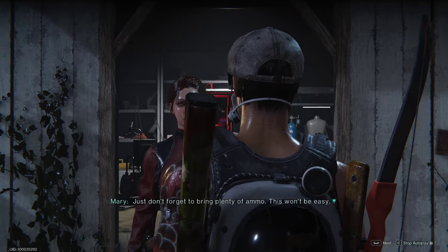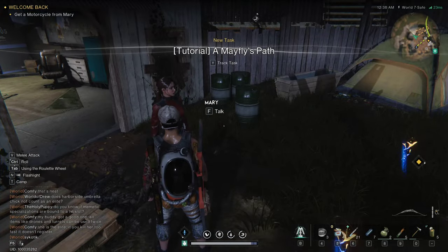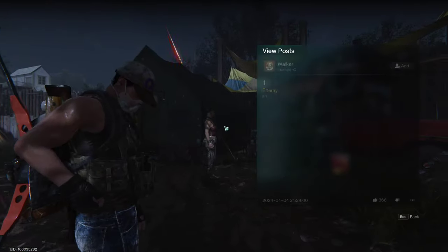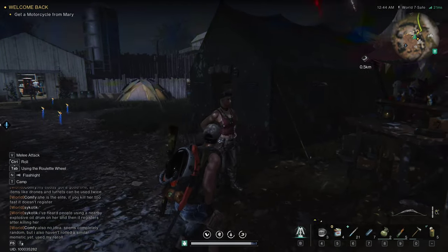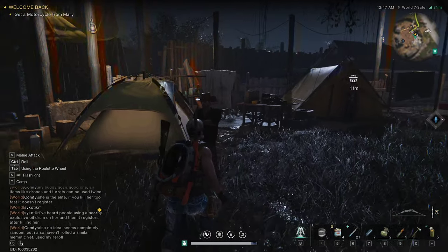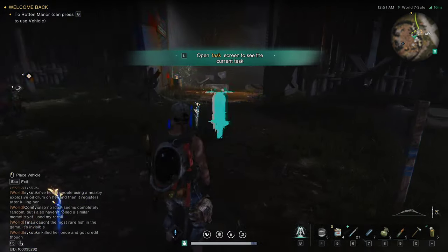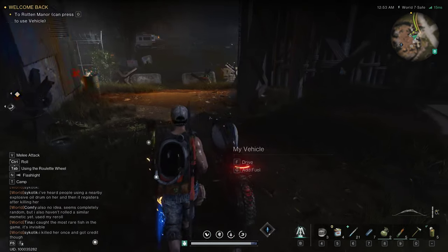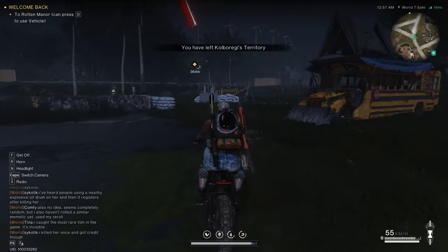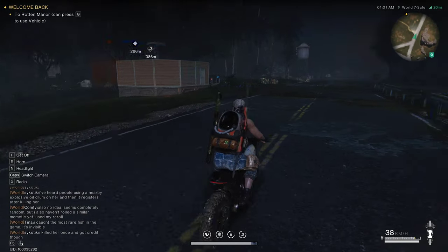Negotiate next steps with Mary. 'Now that we know what to do, let's split up. I'll find a way to hack into the monolith — once you've activated the rift anchors, come meet me at the monolith gate.' Sounds like a plan. 'Just don't forget to bring plenty of ammo. Oh, and I have a motorcycle here you can use.' Wait — I just got my own motorcycle though! I guess I'm ahead of it.